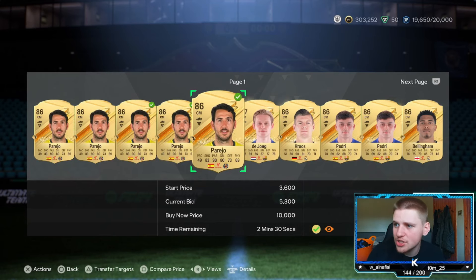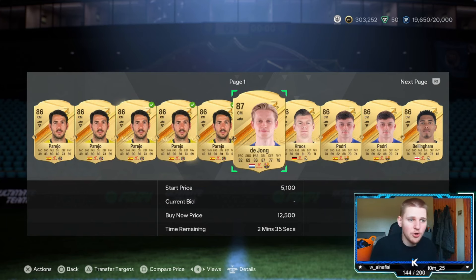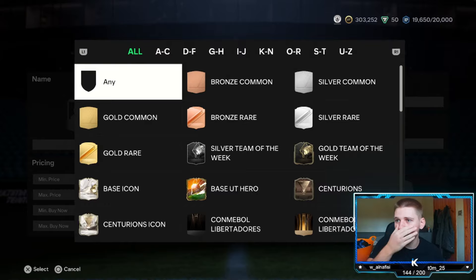You can start out bidding maybe 5K, see how many you get. Then if you don't get many, go to 5.1 and see how many you get. If you still don't get many, just keep upping it until it obviously works. Because if you can bid at 5K, you may as well give it a try just to see if it works, and then just keep upping it.